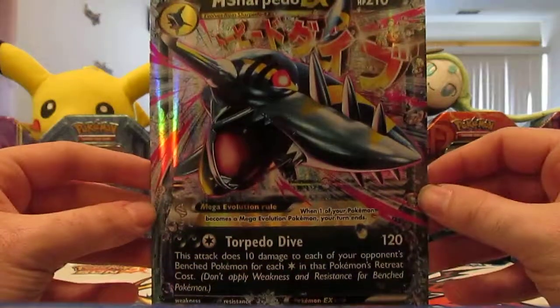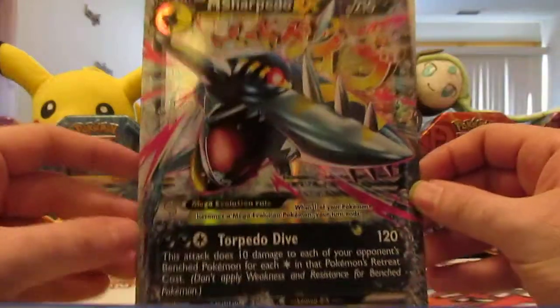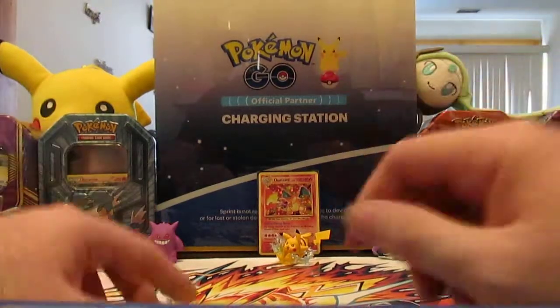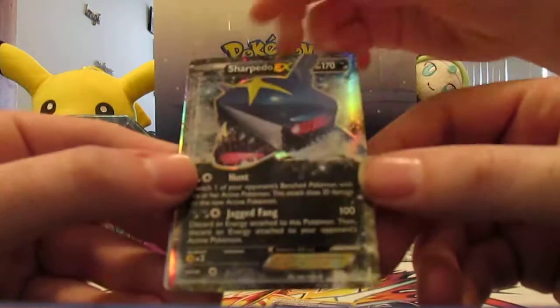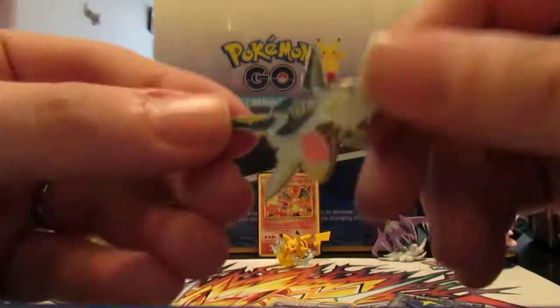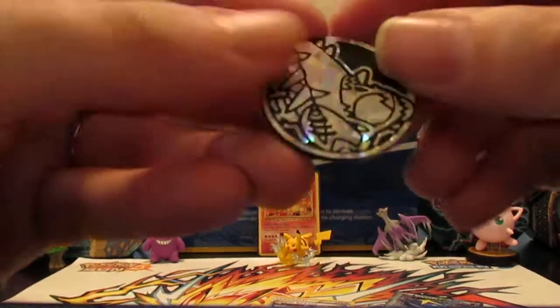So, everything you get: first off, a jumbo EX card of Mega Sharpedo — EX promo number 200, really cool looking — that's going to little sister Morgan. It also comes with a Sharpedo Spirit Link, a Sharpedo EX, and a Mega Sharpedo EX promo card. And you also get one of those really cool acrylic pins of Mega Sharpedo — that's going to little sister too — and a coin.